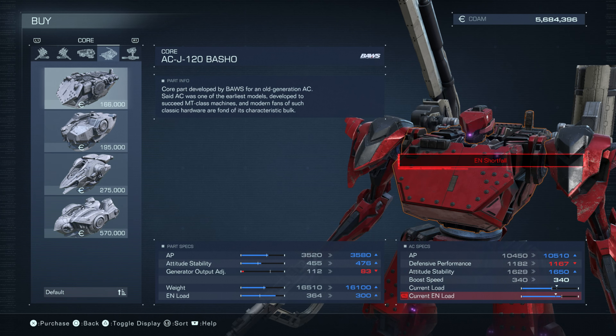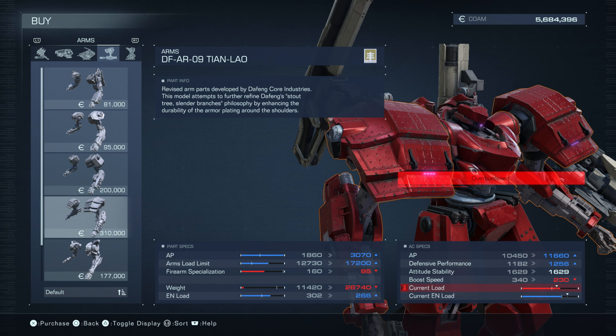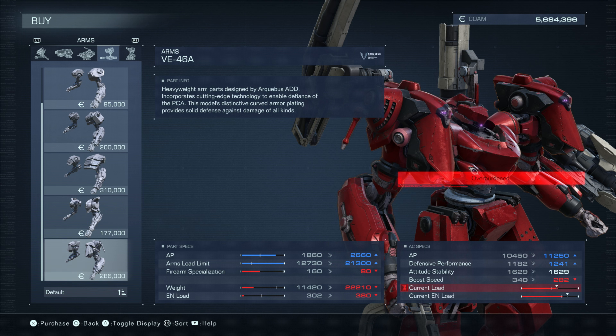Moving on to arms: the VE-46A heavyweight arm parts by Arquebus. AP goes up, arms load limit goes up a lot, but firearm specialization goes down a lot. More weight, more EN load — not for me. It also destroys your boost speed. Looks kind of cool though, I do like the design. Definitely a no.